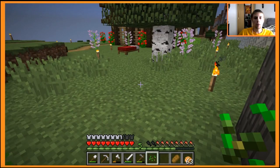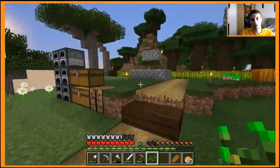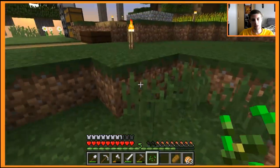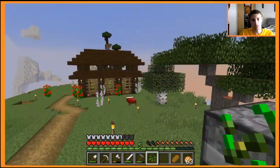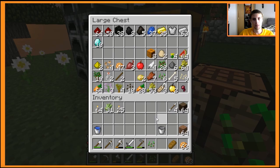Hey guys, it's NFL Gaming, welcome back to Minecraft Vanilla. We are here in our new world. I've done quite a bit of work since last episode as I usually do. I've got ten diamonds total, I've run across one village and an abandoned mineshaft, and I've got all these different kinds of seeds - beetroot, melon, and pumpkin.